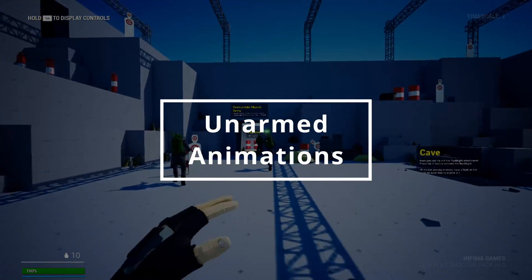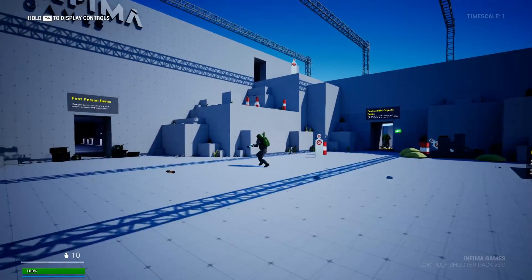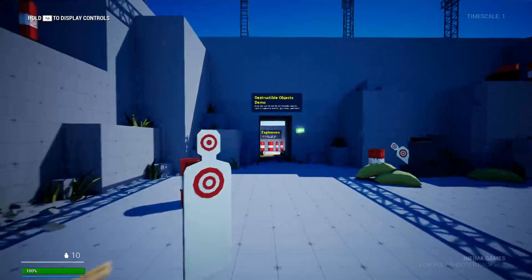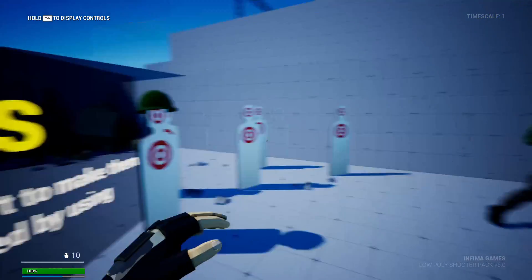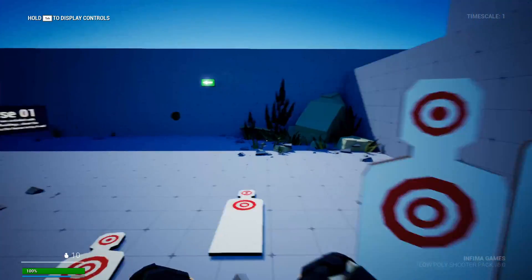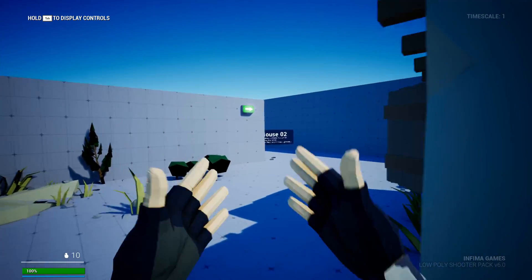If the sliding feature was surprising to you, then this one's truly going to be shocking. This update finally brings you the ability to walk around empty handed, which is something that a lot of you have been asking for. I noticed that most of you seem to need this for your games, so there it is. We also went ahead and added some animations for the character's unarmed state to make things more interesting.